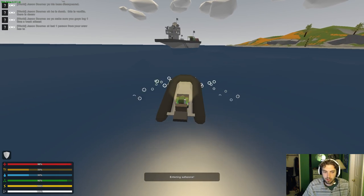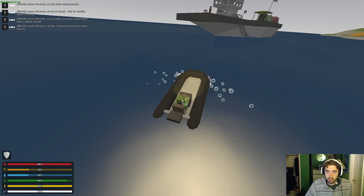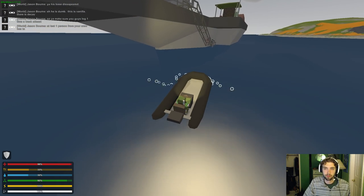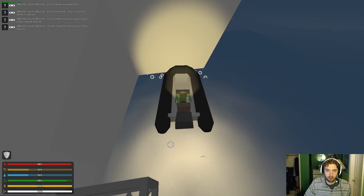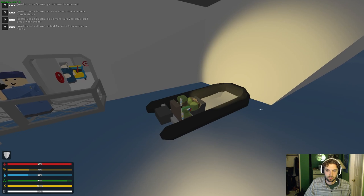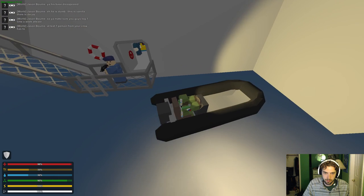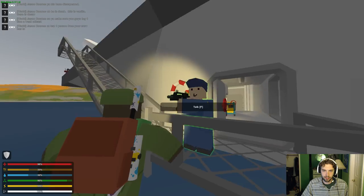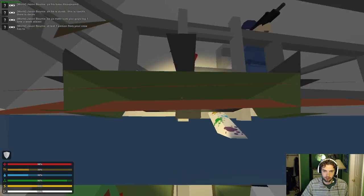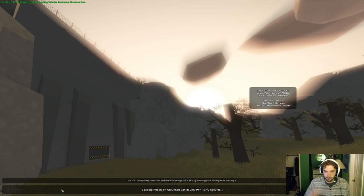All right guys, here we are approaching the Liberator. We are in the safe zone which is awesome. I'm going to figure out where my other character is because I don't actually remember. We took some damage. I'm going to drop the items from this character onto the ground and then cut and meet you guys with the character that's actually going to do the quest.